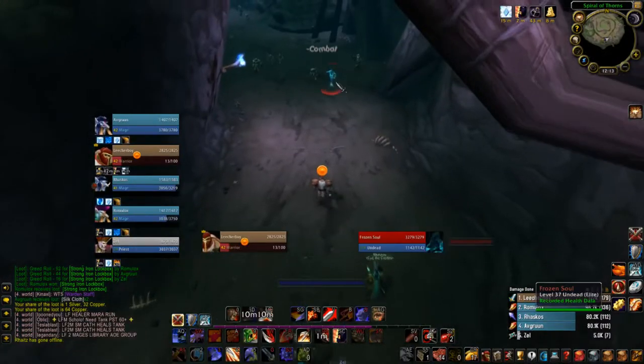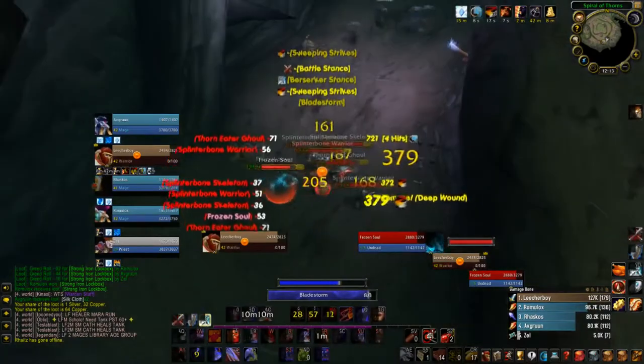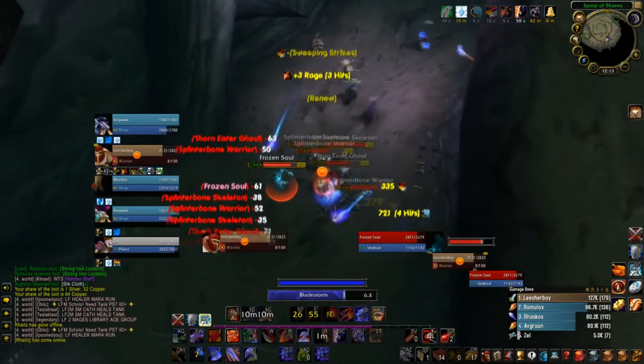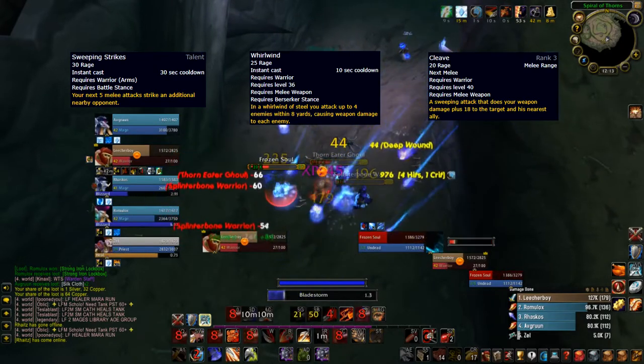Arms warrior tanking while leveling is already good, and the Ravager brings this to a whole new level. Combined with abilities like Sweeping Strikes, Whirlwind, and Cleave, you have a pretty good chance to proc Ravager on packs of mobs.